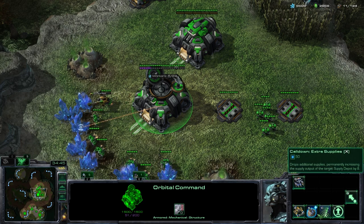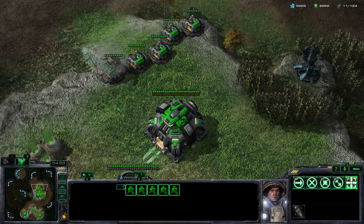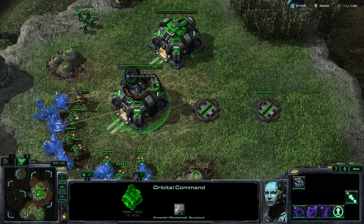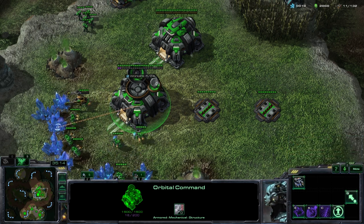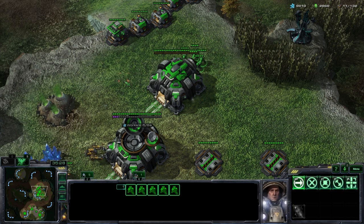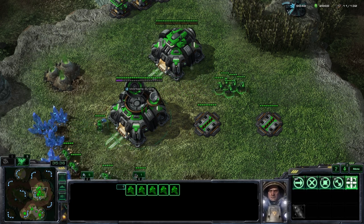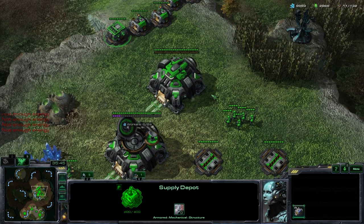The next ability is Call Down Extra Supplies. You target a supply depot and it will basically double its usefulness — almost like building an extra supply depot instantly. The thing is, it costs exactly as much energy as calling down a Mule, meaning every time you use this ability you are giving up a Mule. Most people agree it's not a good idea to use this too often. It's okay if you're in a pinch and really need to clear a supply block, but most of the time you want to be calling down Mules. Try to avoid using this ability whenever possible.